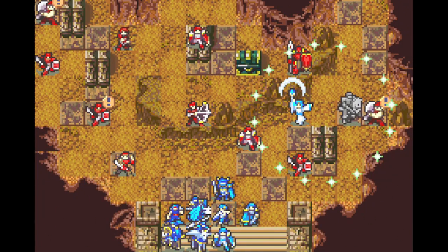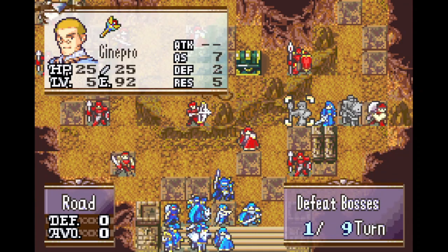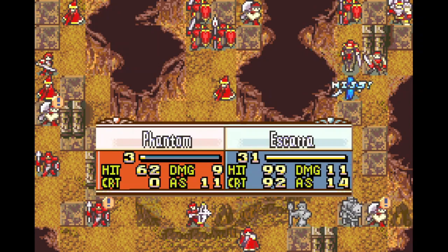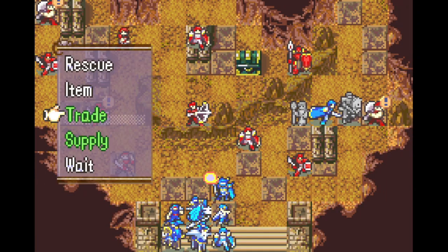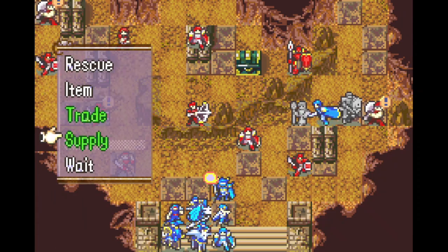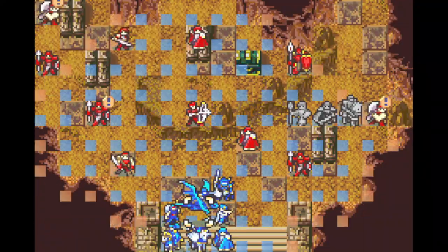We're going to rescue Escada to make his way towards the rightmost boss. The right side is pretty much taken care of with that action, so we're going to rush Zeke up here and have him take all our good items from the right side and drop them in the convoy so the other sides can use them too.